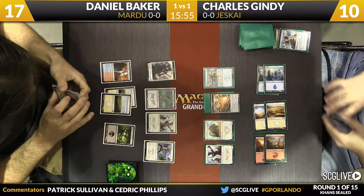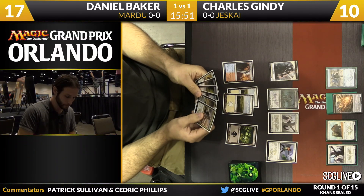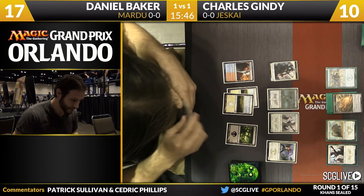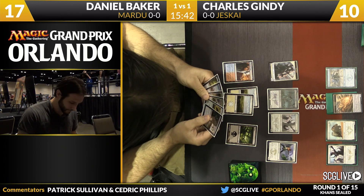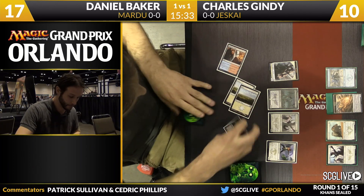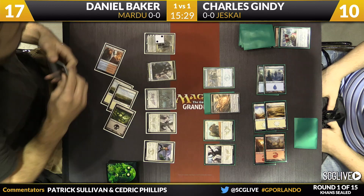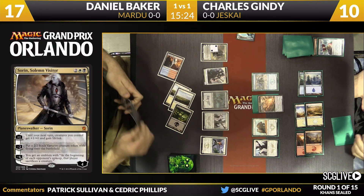Baker doesn't look like he's drawn a fifth land — though typically the Ainok War Behemoth is better on defense anyway. Baker taps some mana — it's time for Sorin. Enough playing around. He's going to see if Gindy can beat it. He makes a two-two Vampire token. It's four-versus-four on the ground. There's no clean answer to the War Behemoth in play, so that's at least one free attack.